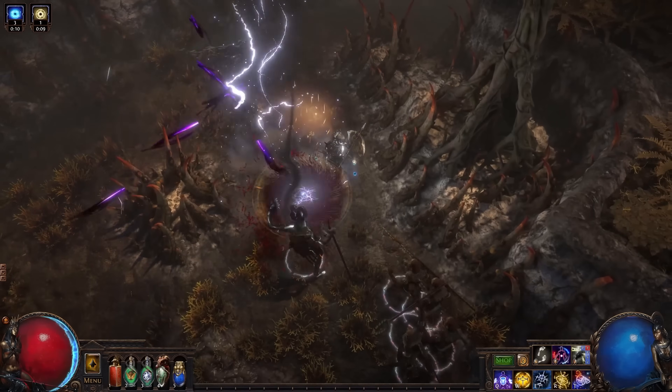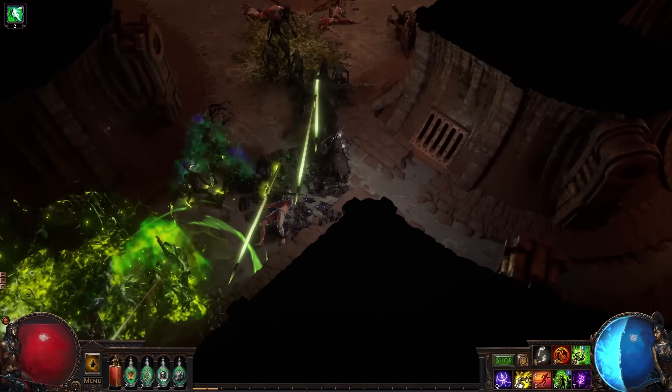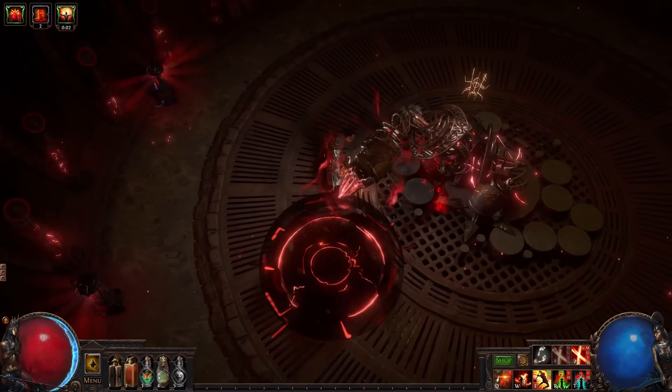Thick patch notes, juicy teasers, ridiculous content creator drama, and spicy Path of Exile starter builds are all equally represented at League Start — especially for PoE 3.24, Necropolis League.